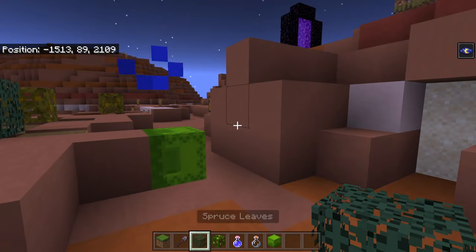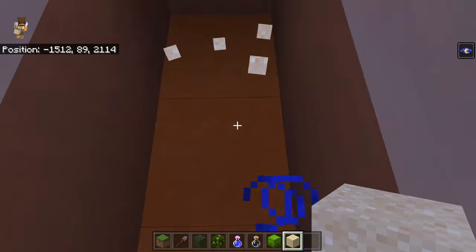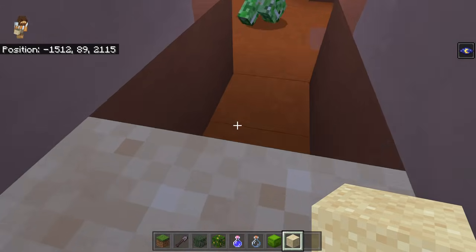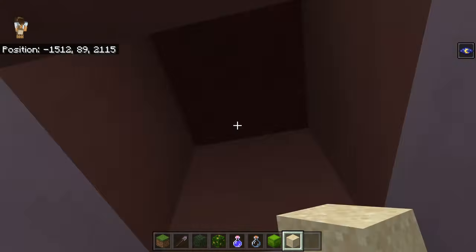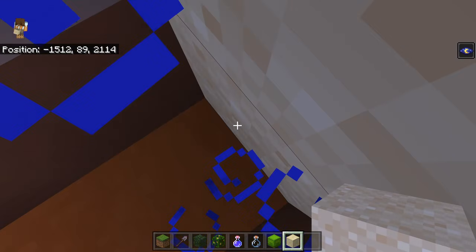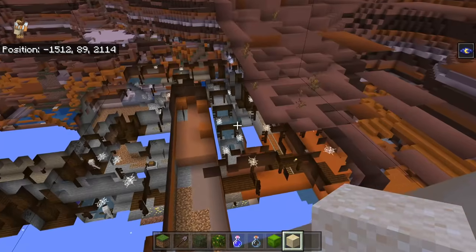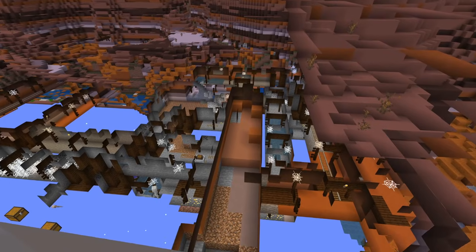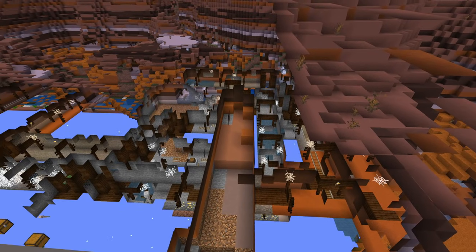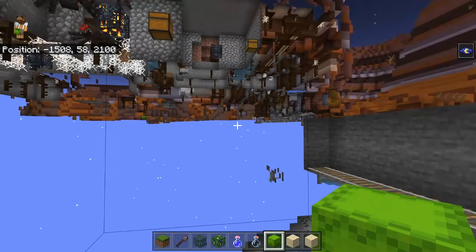Another one that's really easy and can be done above ground is the sand x-ray glitch. Grab three pieces of sand, go into crouch, place a piece of sand above your head, walk out slightly so you're halfway between the block, place another block, then slowly go in and out of the sand. This activates an x-ray glitch. With your hand and UI turned off, it's pretty good — you can see a couple of chests and the same mineshaft.